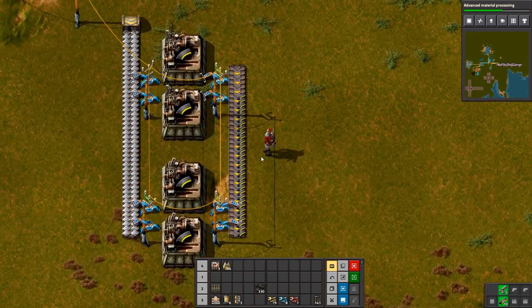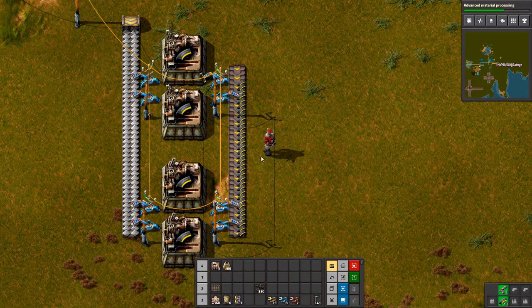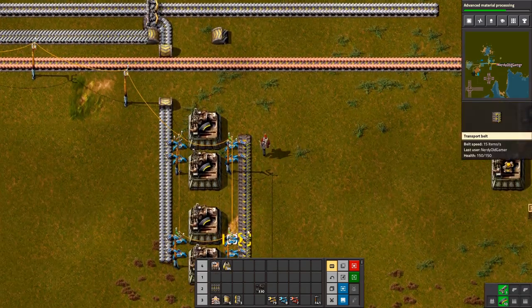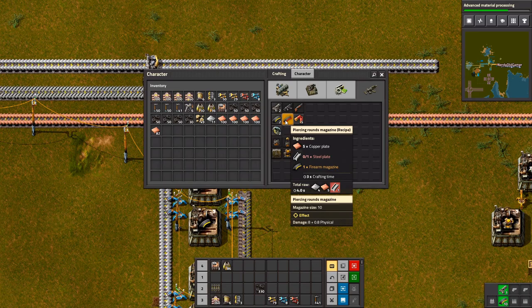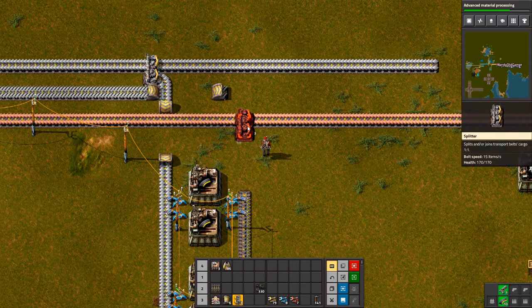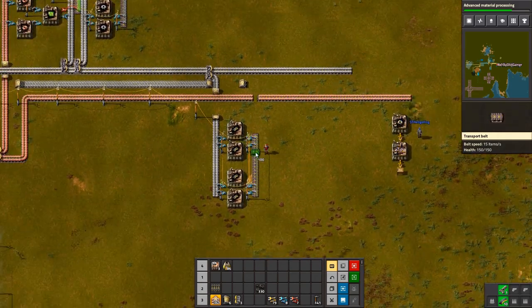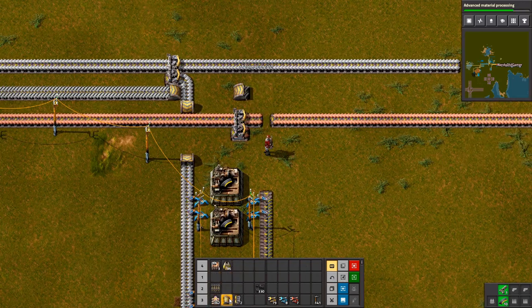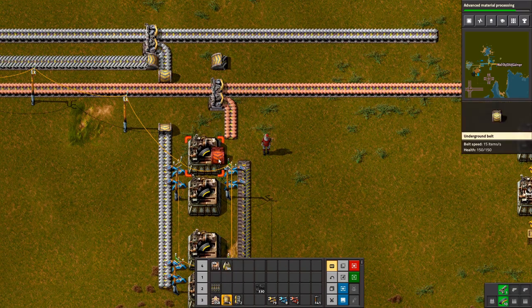We'll see — there might be some episodes missing but we don't know yet. It all depends on how today goes. Two a second — copper plate needs to be separate. I want copper plate on the inside, so we'll do it like this — it'll be a little weird but it's just a starter base.